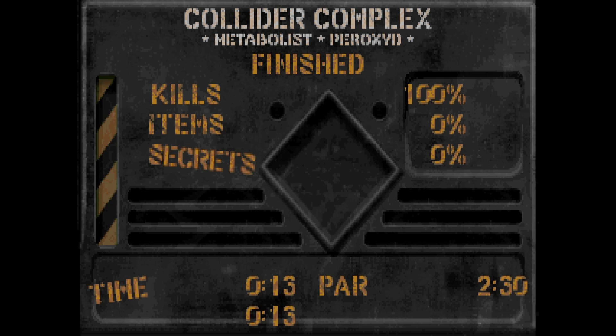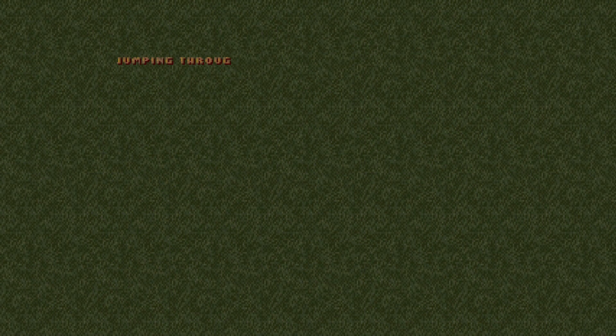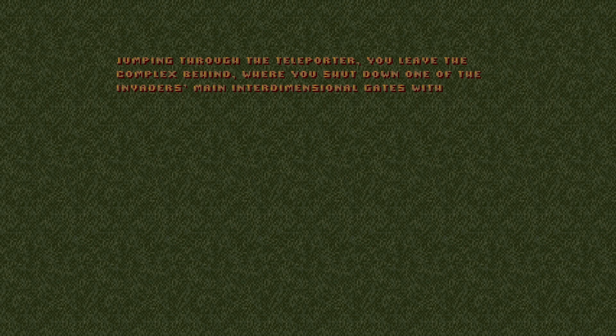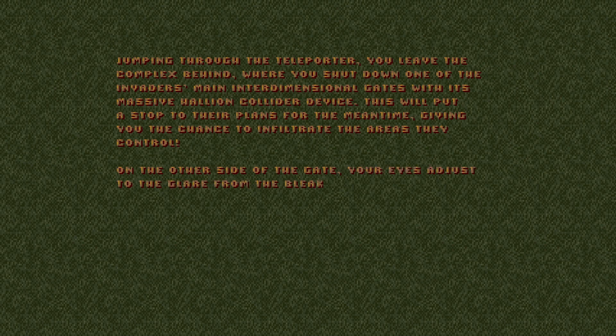Welcome back to Plutonia 2. We are now entering Map 7, Enemy Caught. Looks like a Caught Yard reference there, but first I've got an intermission screen to read. Jumping through the teleporter, you leave the complex behind where you shut down one of the invaders' main interdimensional gates with its massive Halion Collider device. This will put a stop to their plans for the meantime, giving you the chance to infiltrate the areas they control. On the other side of the gate, your eyes adjust to the glare from the bleak sky. You see you have company. A feeling of deja vu floods your mind. Deja vu it is, looks like.